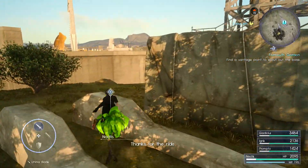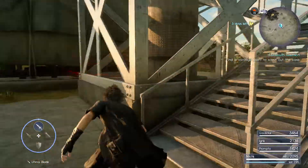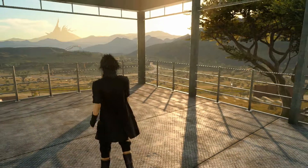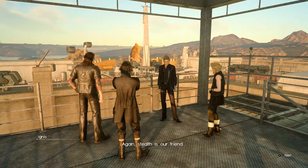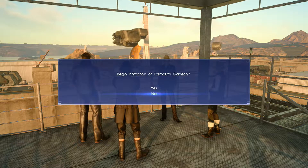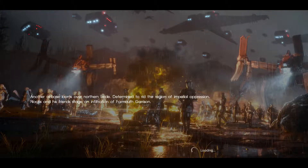Thanks for the ride. It's kind of surprising that we start this infiltration mission on a tower where you can see the whole thing — maybe that's why we keep going sky high. A whole bunch of metal gear types here. What's the plan? Well, a frontal assault would be ill-advised — stealth is our friend. We go in undetected and cripple it. Under the cover of darkness, another airborne Imperial base looms over northern Leide. We're determined to rid the region of Imperial forces.